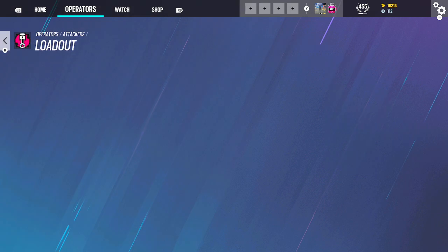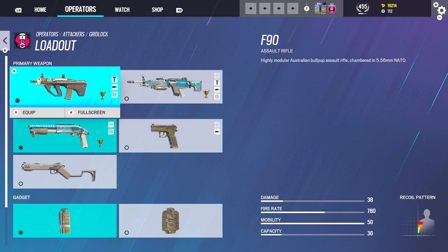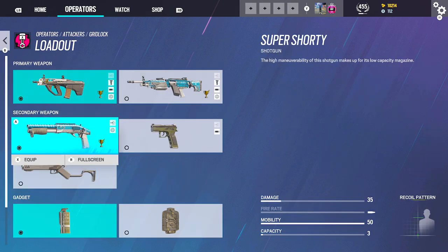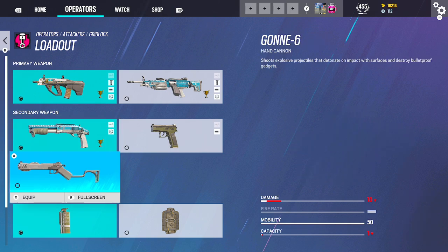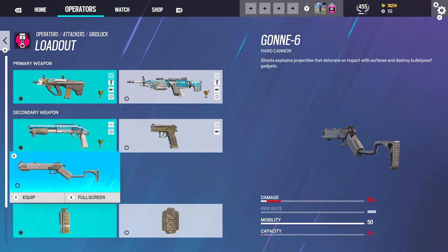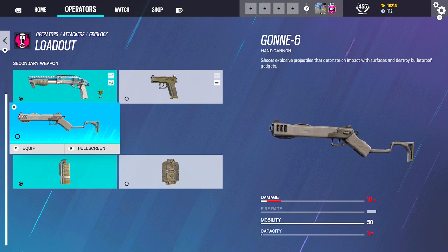Gridlock — very underrated. Can't go wrong with either weapon, but this gun is better: 2.0, Flash, Vertical. You'll want to run the Shotgun on here to pop hatches. Not really going to run the Ligani on here — don't really see the point. Smokes.